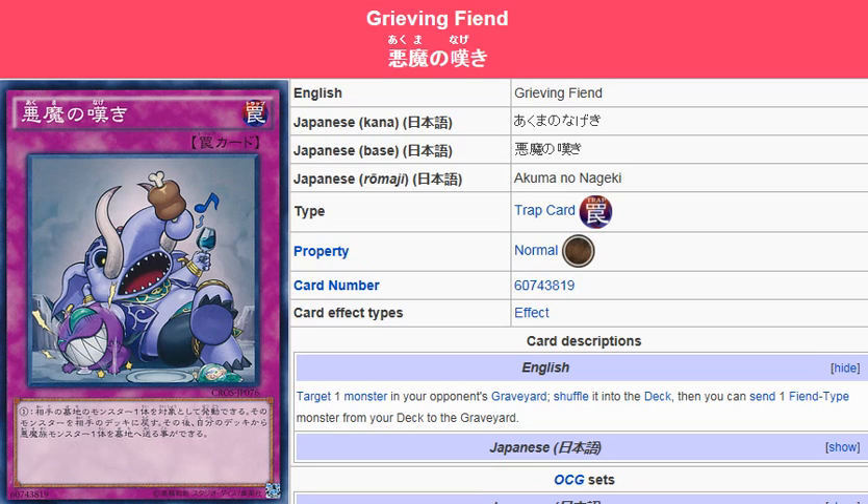Mid to late game, they should have a card in their graveyard they're going to try to summon. For example, if your opponent activates something like Call of the Haunted, you can chain this to it, target the monster they were targeting, and bounce that back to the deck — then they just have a face-up Call of the Haunted on the field that they can't do anything with.